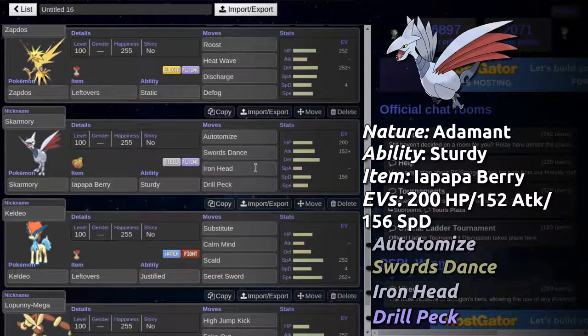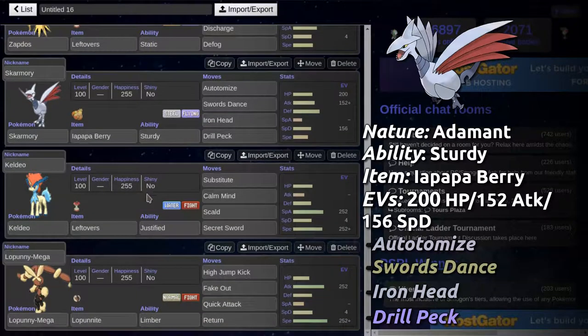Then we have Skarmory, which is kind of unique in my opinion. It has the Impish ability with Sturdy and Atomize, Swords Dance, Iron Head, and Drill Peck. I didn't want to run Brave Bird because I think Brave Bird would lower our HP if we can get a sweep with this thing, so Drill Peck it is.